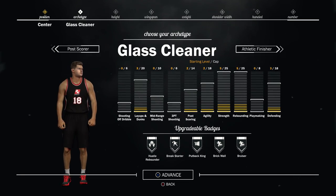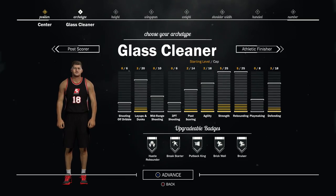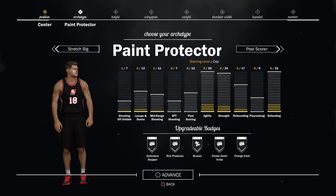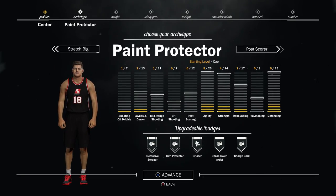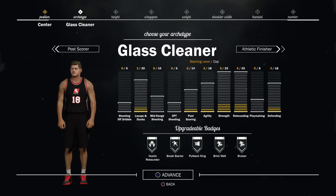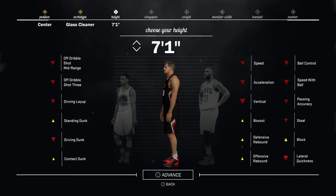This is probably the closest one you can ever put for Shaq. His layup and dunking of course isn't the highest, but this is the closest one that can resemble it. You could go with paint protector, but that's probably more the Orlando-day one. I'm gonna go with glass cleaner because that's the closest one that will resemble the Lakers Shaq. So glass cleaner — we go up to 7'1".